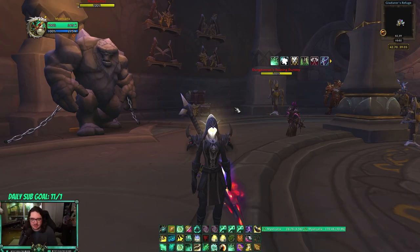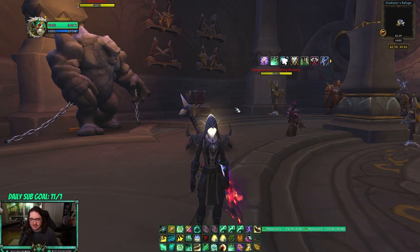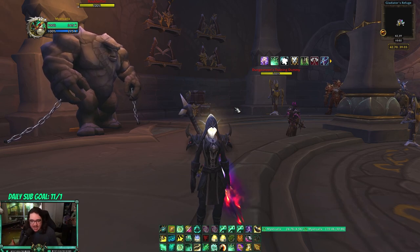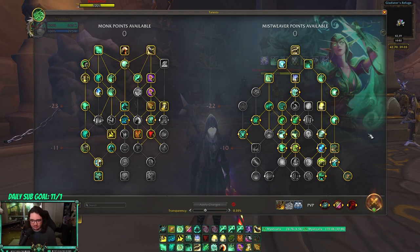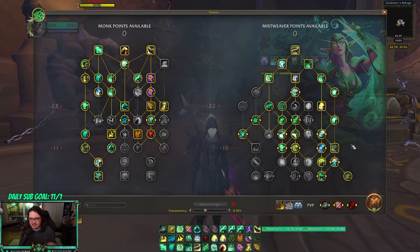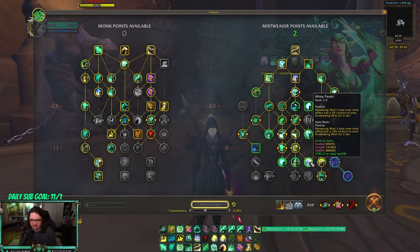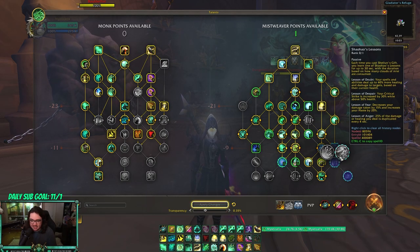For Solo Shuffle I do things a little bit different — I run Haste/Versatility. The reason for that is your mastery loses a lot of value in shuffle because you start at such high dampening and it ramps up faster, whereas you get a lot of value out of haste. This is the build I run in Solo Shuffle. I think overall these talents are really really good. I've tried Shaylun's Gift out and it's actually better than I thought because the buffs are actually solid. If you don't like Shaylun's Gift, you can completely drop it and run Misty Peaks, and then you have one extra point that can go anywhere.